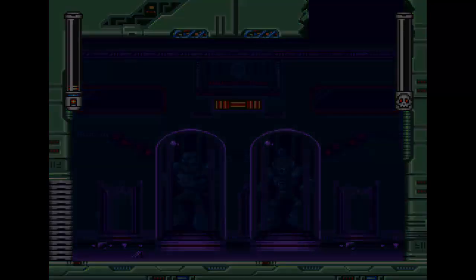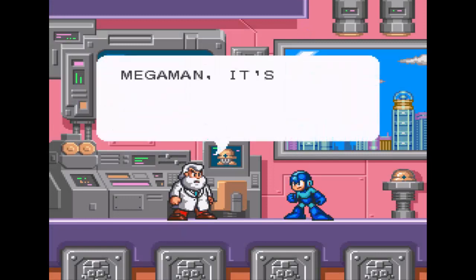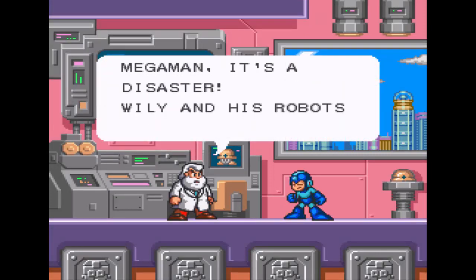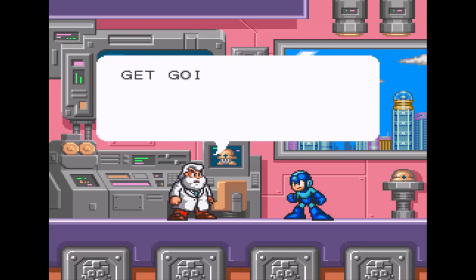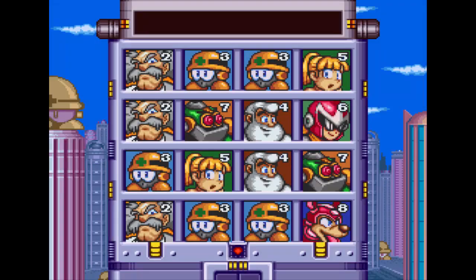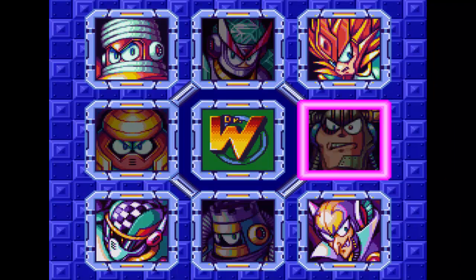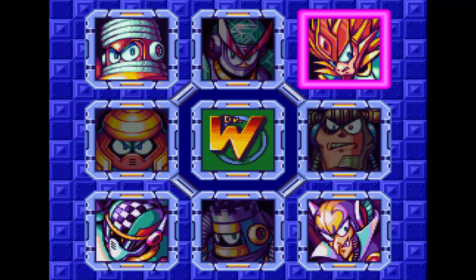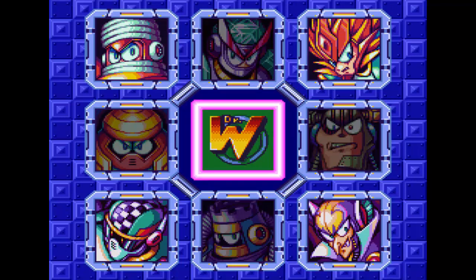Yeah, don't do a supercharged shot - just do normal shots so it doesn't get knocked out of the way and start bouncing everywhere. Mega Man is a disaster - Wily and his robots are rampaging through the middle of the city. Get going. And with that, once we've gotten that out of the way, the four other robot masters become available. But I'm not actually going to challenge these guys just yet.